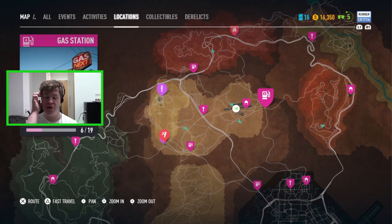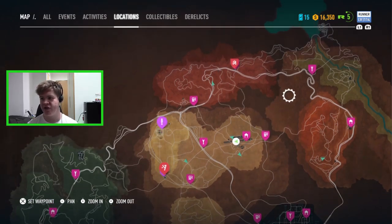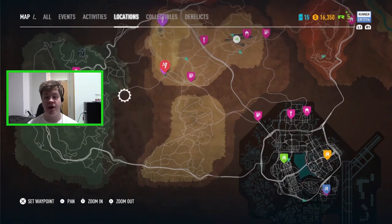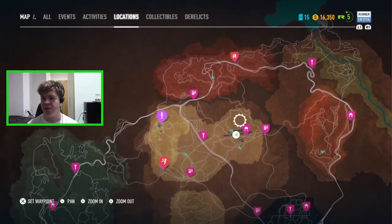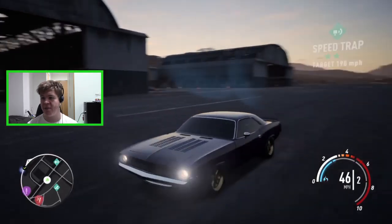The gas stations also repair your vehicle and refill your nitrous, so if you're running low on nitrous you can drive into a gas station and it will replenish it for you. There's a bunch of map to explore - we're probably not going to get to every part in today's episode, but I just want to have a drive around and see some of the sights. I'm not really going to set a waypoint, I don't really know where we're going, but we'll just go for a drive and see what we can find. Anything exciting I'll show on camera.